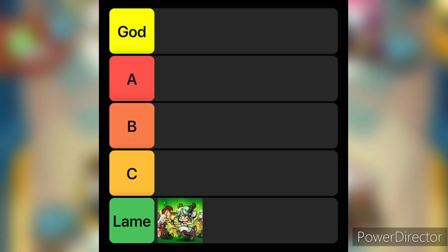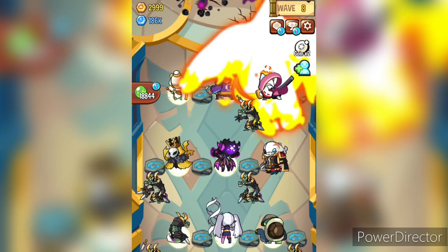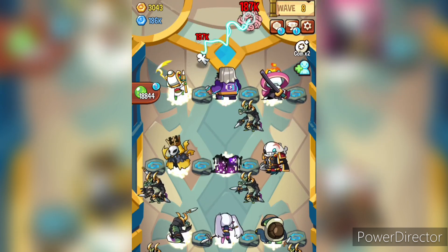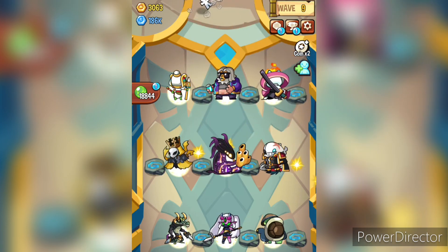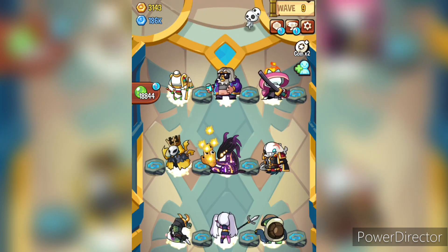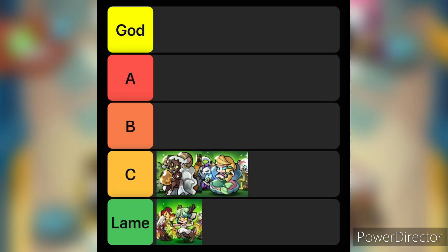Without wasting any more time, at lame tier we got Greek mythicals. They used to be the best at one time but slowly became irrelevant, to the point that we don't really need them for anything now. Even with two mythical evolutions they still can't compete with other pantheons because they lack both attack power and usability.